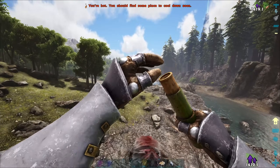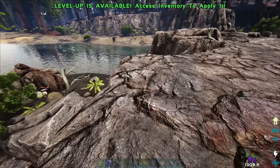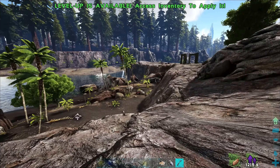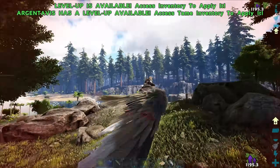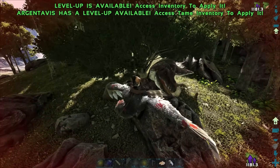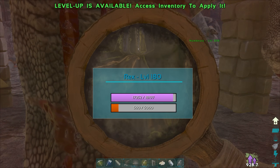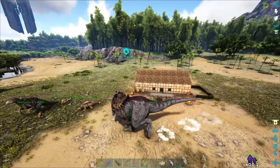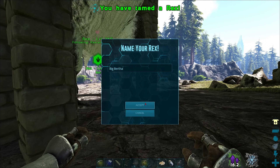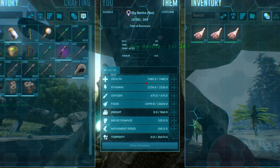Near the end of day fifty-nine, I came across a level 180 female Rex and decided to tame it and breed from there. It was quite the adventure leading her to the trap, but I eventually got her in and started knocking her out. I realized her health is absolute garbage but her melee might be decent. When she knocked out I flew home. On day sixty, I arrived home, crafted a Rex saddle, and rode Big Tooth to his soon-to-be mate. I fed her prime meat and named her Big Bertha. Big Tooth had way better health, but Big Bertha has much better melee — so that's what we're looking for.